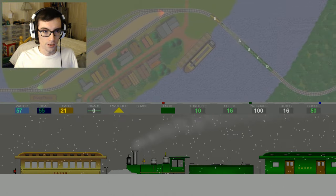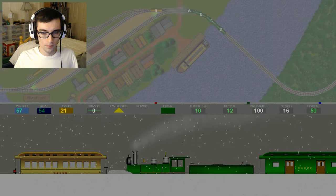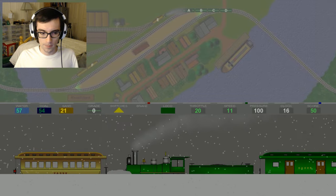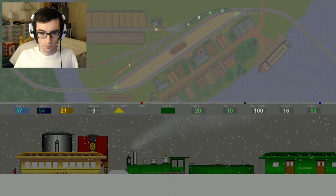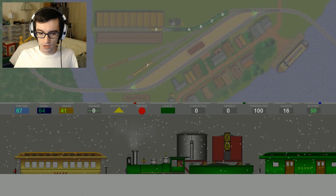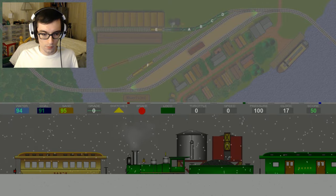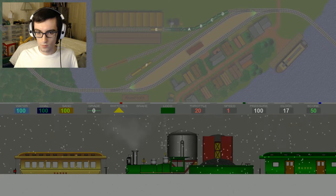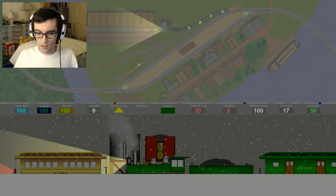Let's take a look over here — there's another rail car that we need to get. But we definitely need some more coal, some more water, and some more sand, because we're practically out of sand. You might be wondering why I don't have the locomotive in the front of this train — technically it doesn't have to be, though ideally it should be. Just back ourselves up a little bit, maybe a little more.